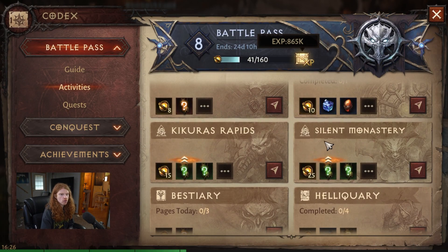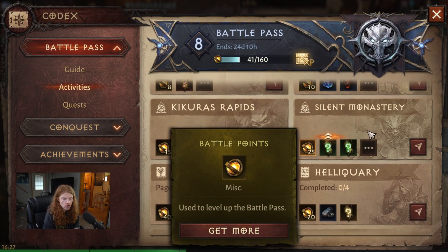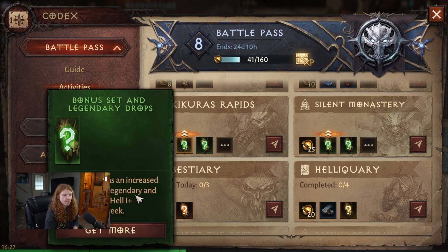Number four is dungeons. Dungeons can drop both invocations as well as ancestral weapons. Try out the new dungeon — it gives 25 battle pass points, which is more than some of the other dungeons. The current boosted dungeon has increased drop rates for legendary and set equipment. Set items are something you'll want to farm if you want combat rating increased, as it's one of the best ways to raise it. Legendaries drop here just not at as high a rate as overworld farming or the bestiary, but you can farm set items and pick up legendaries as they come.